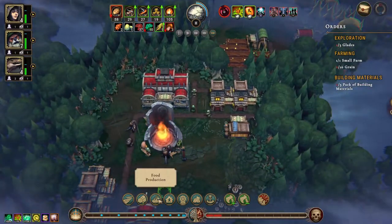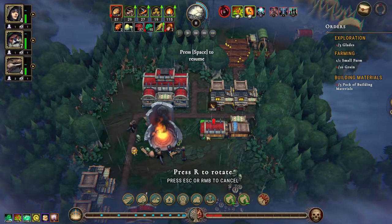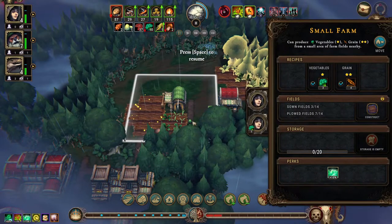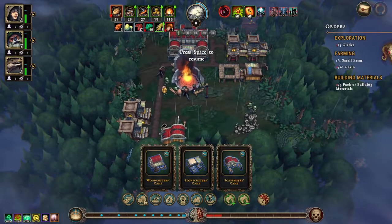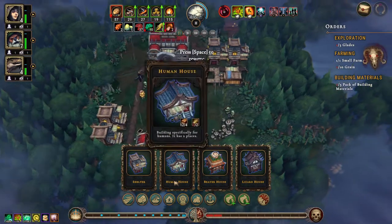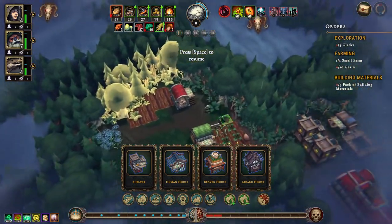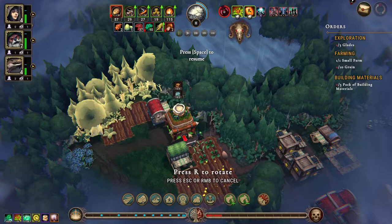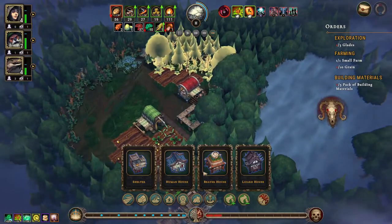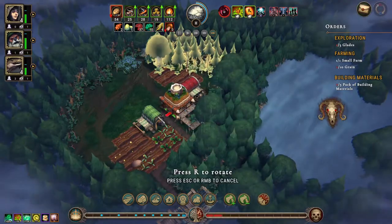This is going pretty well. For industry, let's get a makeshift post. We'll get a human in here and we'll also build a paper house — well, a house. We have anywhere that we want to build houses right now? Not really. Yeah, we could build over here perhaps. Those would be fine there, and some other houses. Let's do another beaver house.